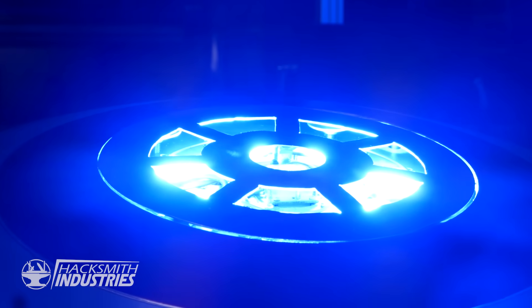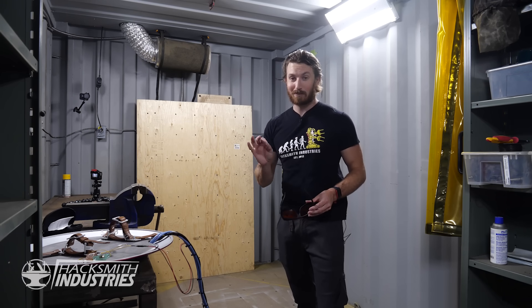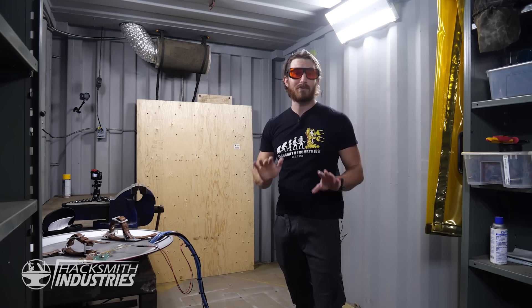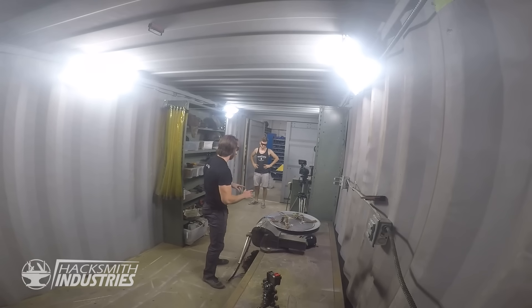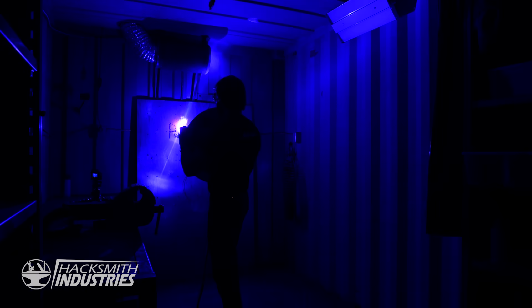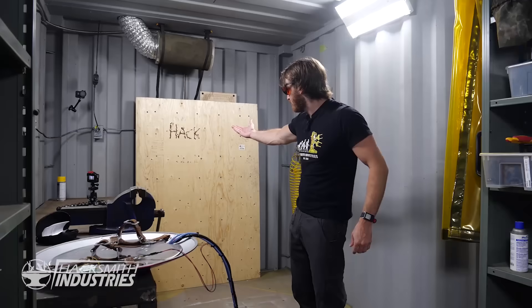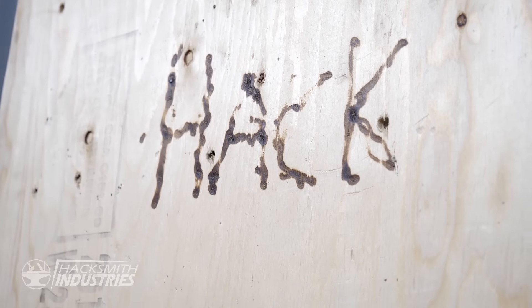I've got the laser installed in the shield now, which means we can test it out. This is one of the world's most powerful blue lasers — literally a reflection of the laser light is enough to blind you, so it's really important to be using laser goggles whenever you're using any kind of lasers, even low-power ones. So let's see what it can do. Alright, the laser is live — we're going to turn off the lights. Woo! It just lights the wood on fire just like that. This is crazy. Look — there's literally ash floating in the air. I'd say that's a pretty good success.